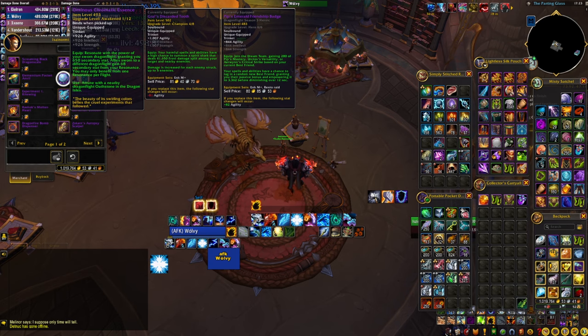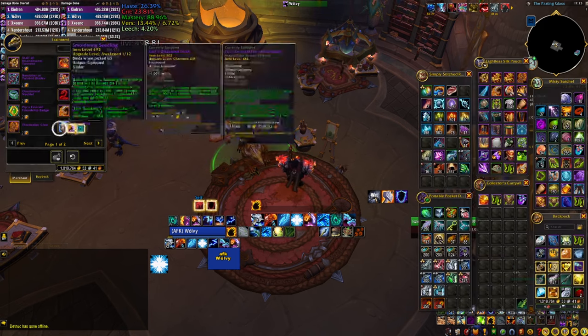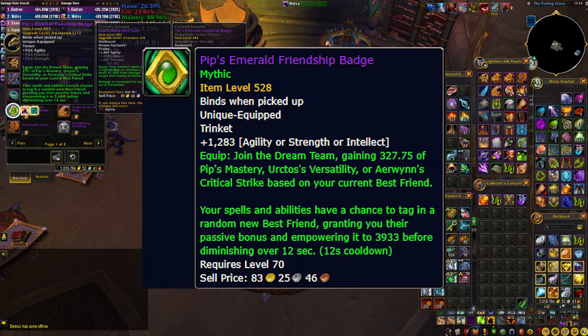That leaves us with the last option from the vendor on the left, containing items from the most recent raid. This is the well-familiar Pip's trinket, which has the upside of not depending on other people in your raid having the same trinket to unleash its full potential. However, there are 2 downsides — first, it gives you the least amount of secondary stats overall.